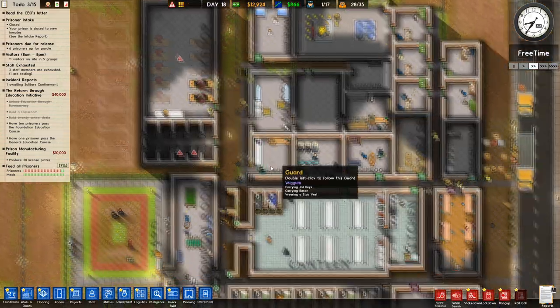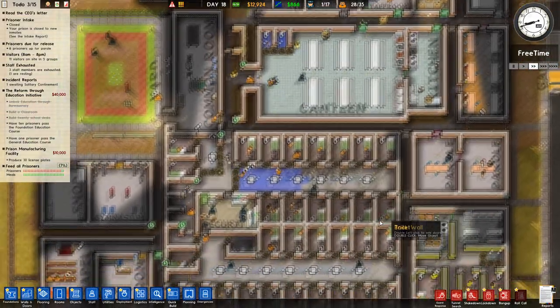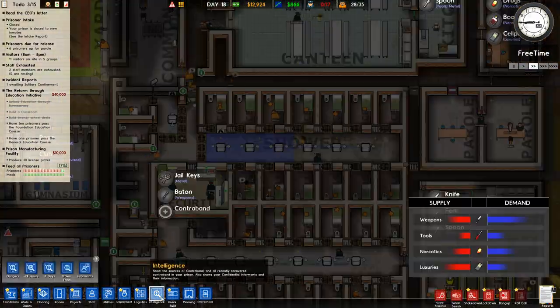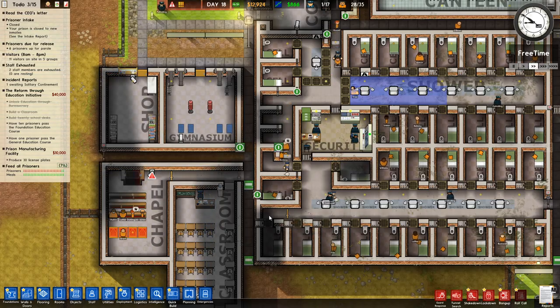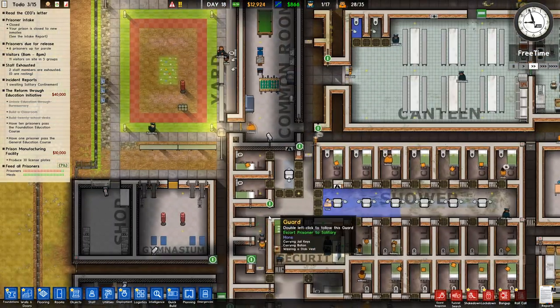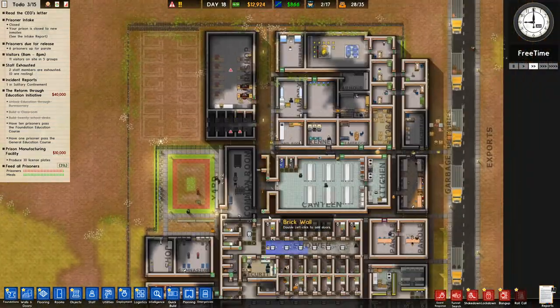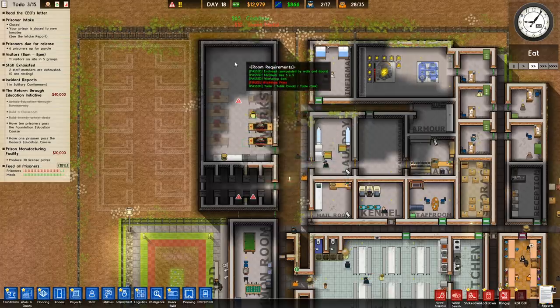We can start allocating people to work in the workshop very soon. The contraband situation is getting bad — wow. Free time is coming up before food. We're going to need CCTV in here as well.